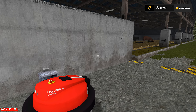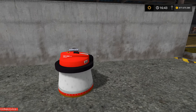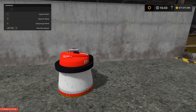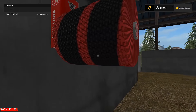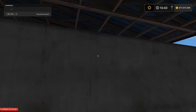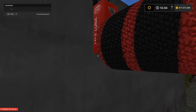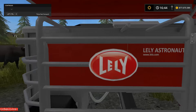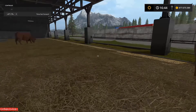Muy buenas señores. Aquí tenemos esta maquinita de Maru, como no. Lely Juno 100. Se encarga de limpiar la zona, la zona de limpieza de los animales. Curioso que ni en lo que trae el juego de Lely no hayan metido esa maquinita, y la haga un modder. Yo cada vez dudo más que ese modder sea independiente — evidentemente algo tiene que ver con esta gente.